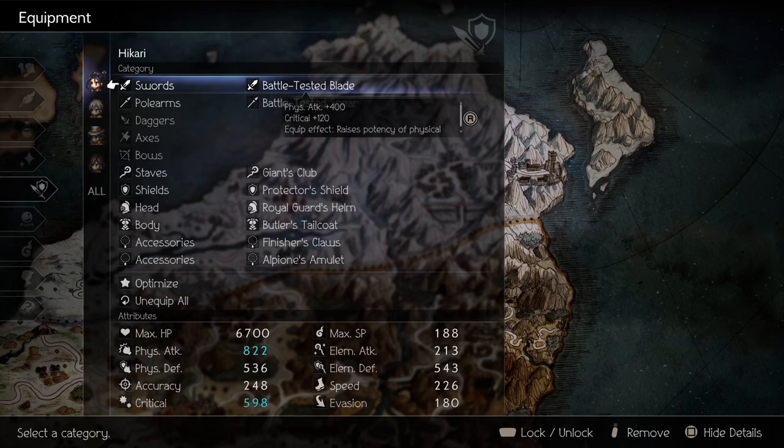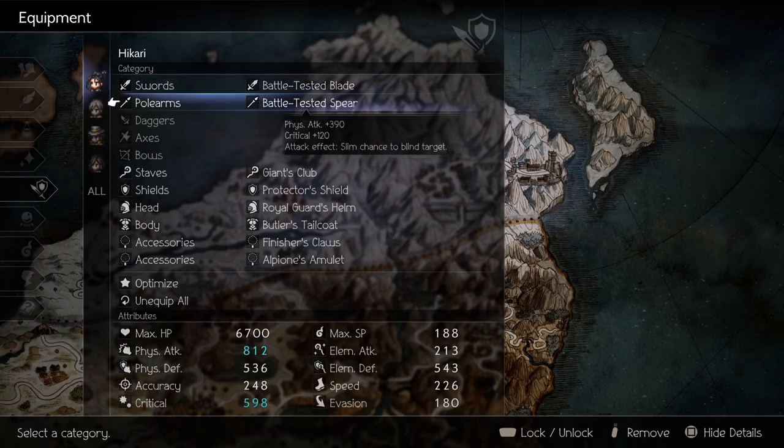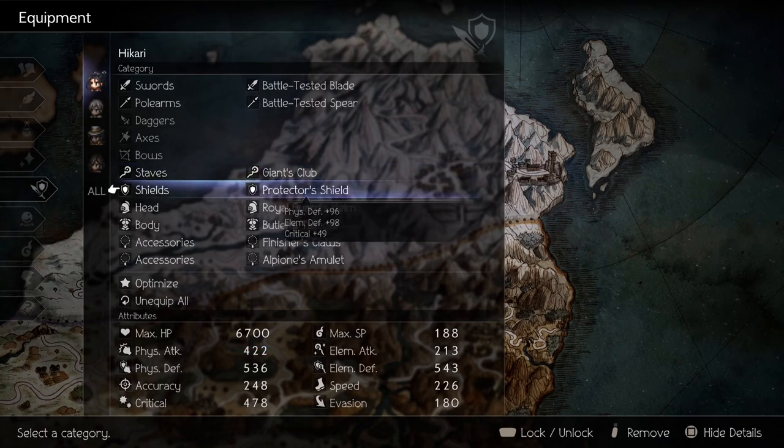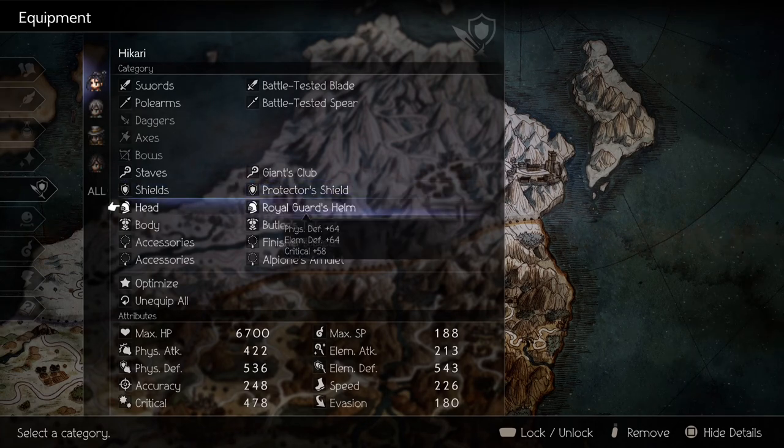This is the equipment that I use for this build. In general, you need high physical attack and critical, similar to other physical builds. However, there are 4 key items for this build to work. For weapons, you need to have Battle Tested Blade and Giant's Club because of their equip effects to increase damage on physical skills.